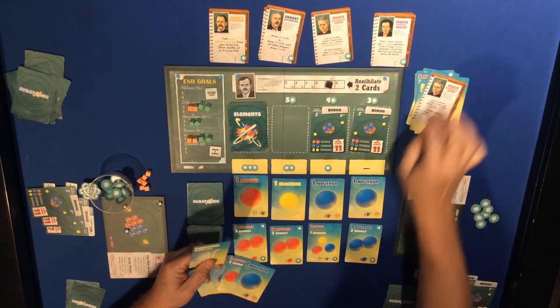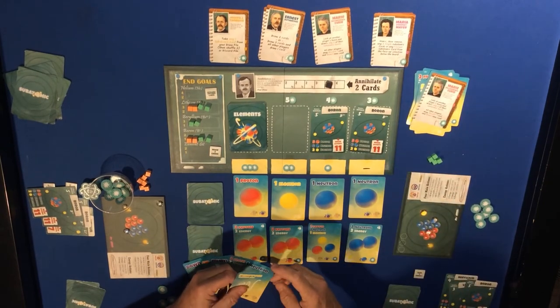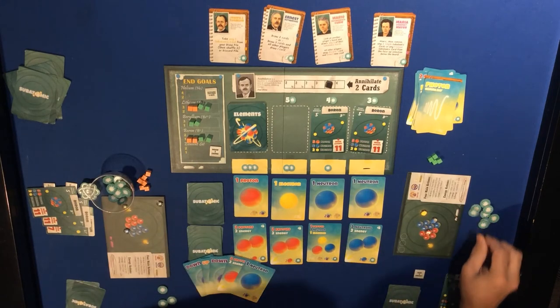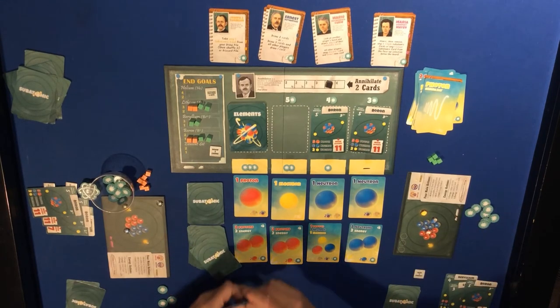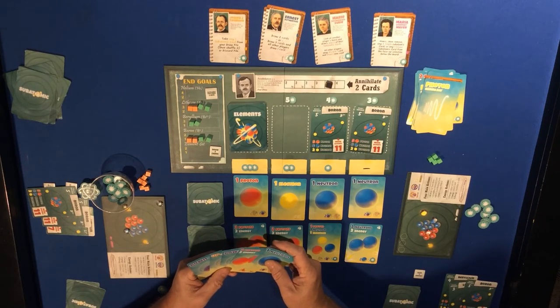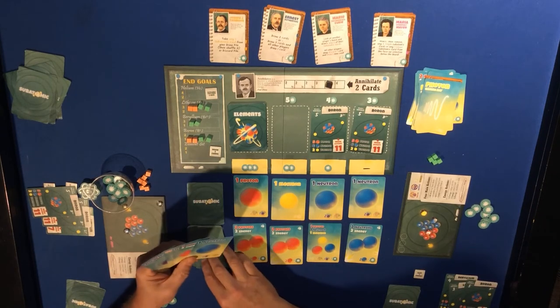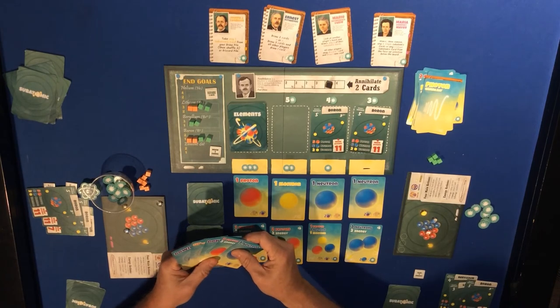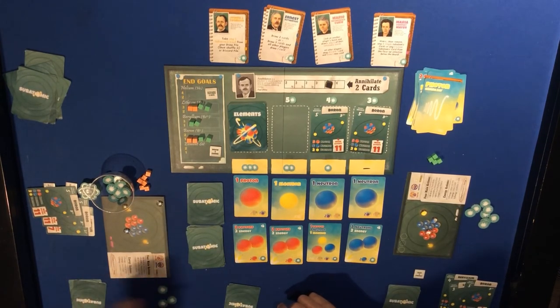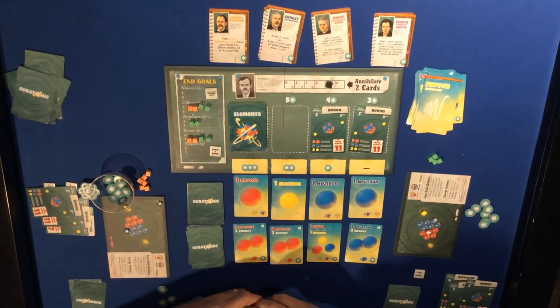They all go into the discard. The photon gives me energy. This player is allowed to discard one card - they're actually pretty happy with the down, down, up combination since it works for them. They'll keep that. Orange player's turn.